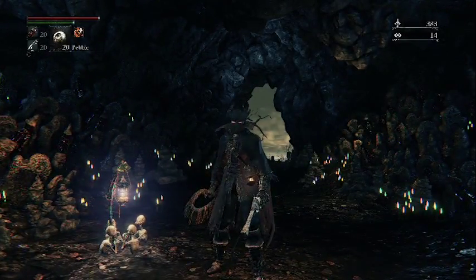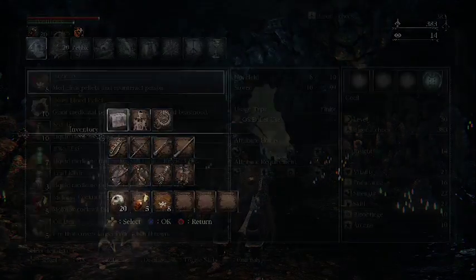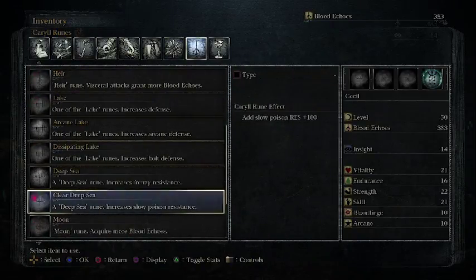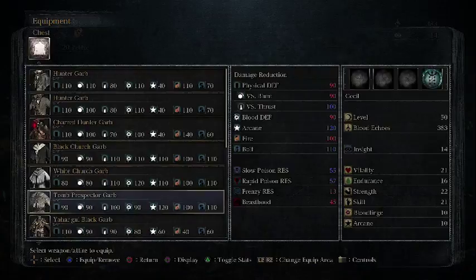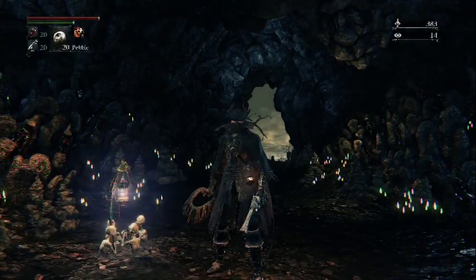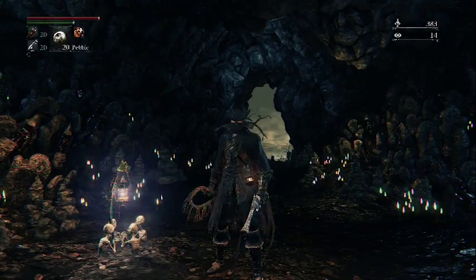Hello, welcome back to the Nightmare Frontier. Full disclosure — I changed up one of my runes. We're now rocking Clear Deep Sea, which increases slow poison resistance. We're going to need it for this area. I also got part of the Tomb Prospector set — the garb and the hood — which has some poison resistance on it too.